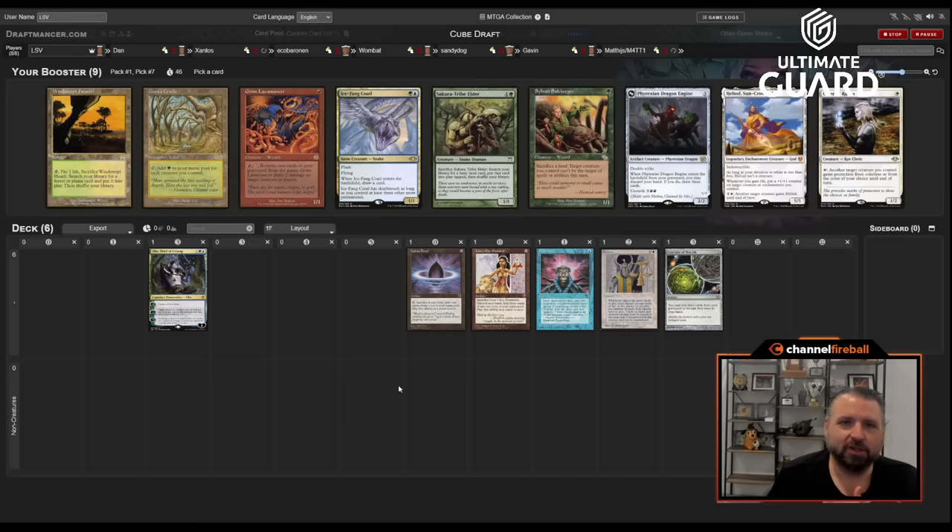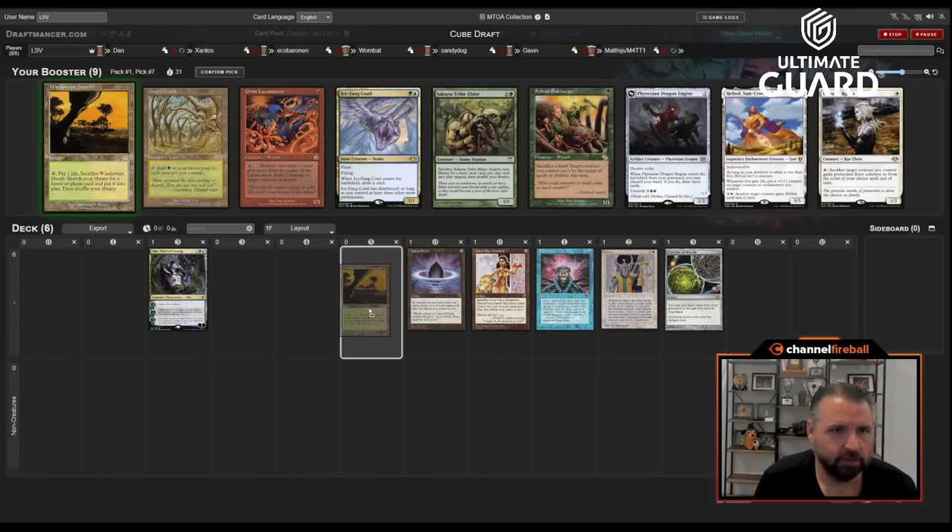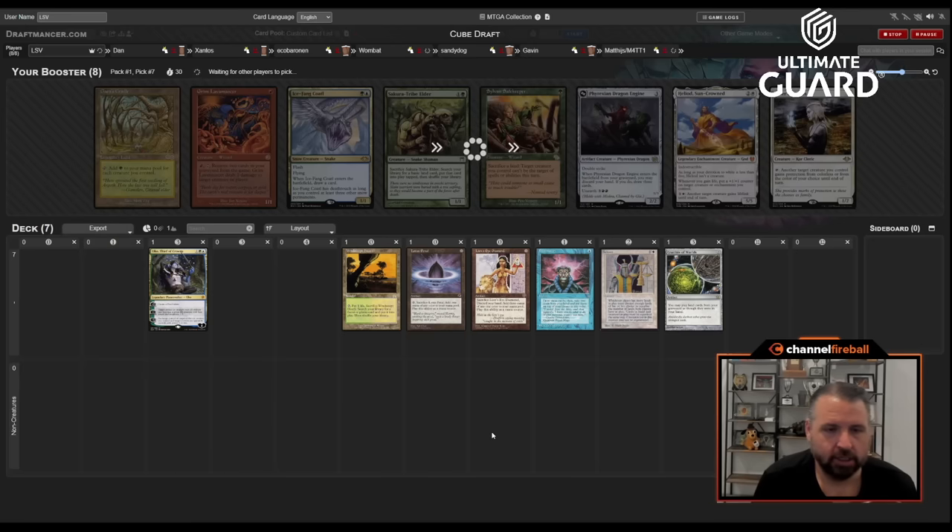Oh, I love a Gaia's Cradle at seventh pick! Certainly tempting, but Windswept Heath is a green-white fetch and I have a blue-green card, a white card, and a Crucible. I've got to take Windswept Heath — it's just way too perfect for what I've got going on. This was a strong pack: there's still a Cradle, Quandary, and a Trailblazer. I would have been happy with any of those.